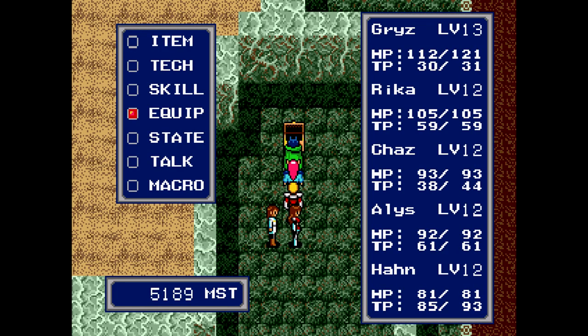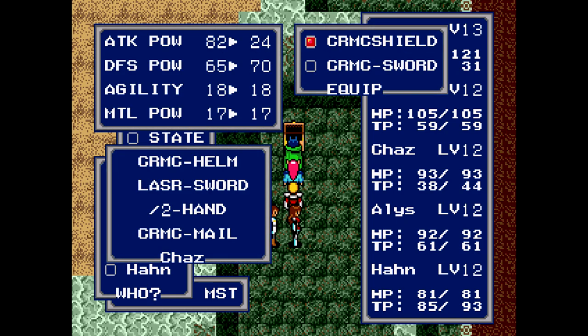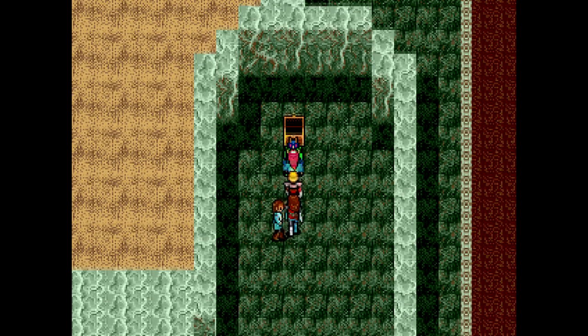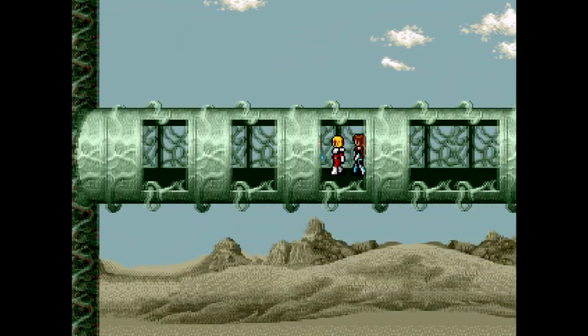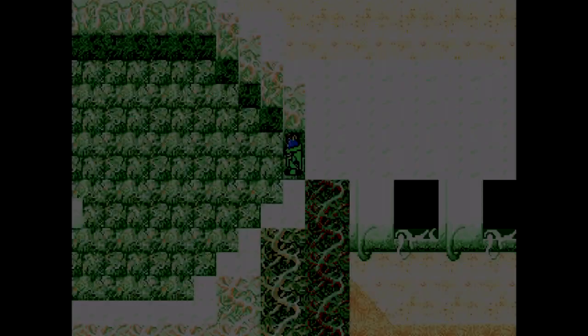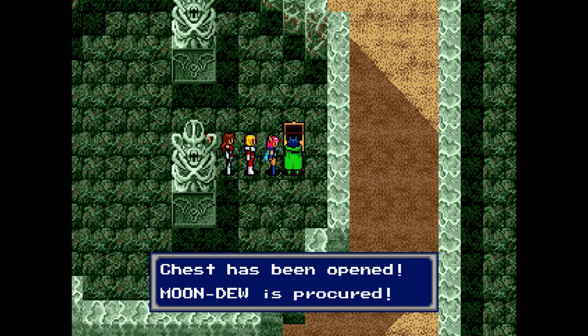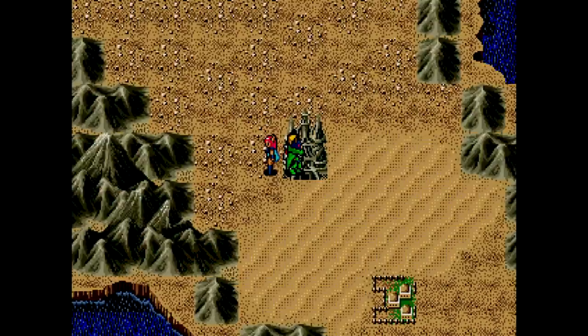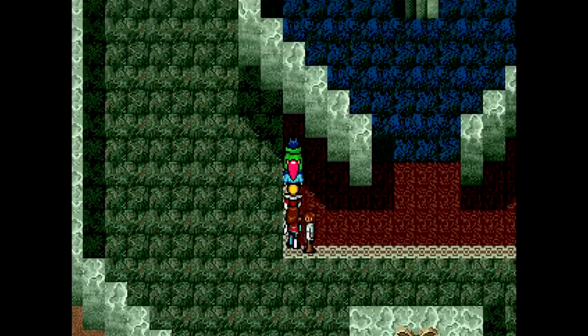We got a new sword there — a lot better than the one we had. Awesome. I don't want to leave just yet. I want to head back — there was kind of a pitfall by the stairs there. That's a one-way trip down to the previous floor, just like in the Dragon Quest games. You can't walk from the main entrance to get over here; you have to drop down from the upper floor to get to this part. Then go back, come in, and try again. We'll continue onward.